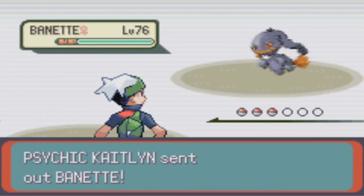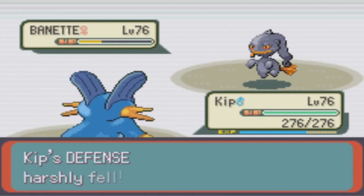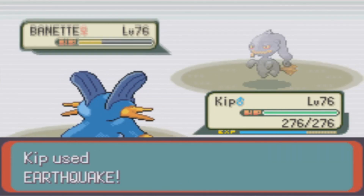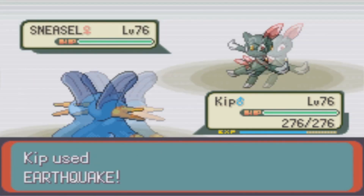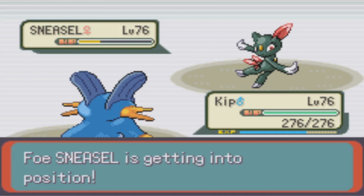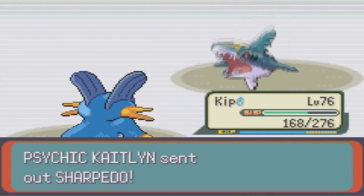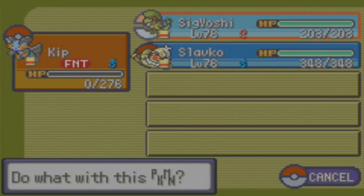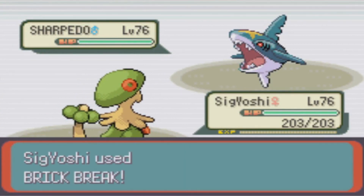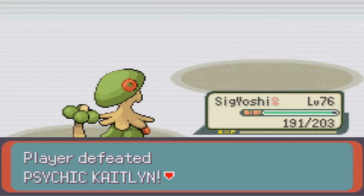Battle number 22 is actually kind of funny. Kip double Earthquakes both Banette and Sneasel to death, only taking two defense drops and an Aerial Ace on their way out the door to bring in the last Pokemon, Sharpedo. In some strange poetic justice though, Sharpedo decides to use an Earthquake too and knocks out my Swampert. However, my Brick Breakin' Breloom is on standby and one-shots the Sharpedo.